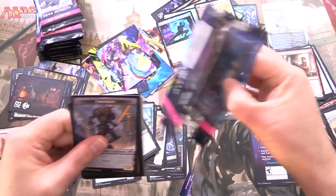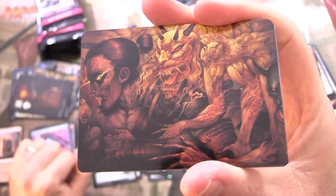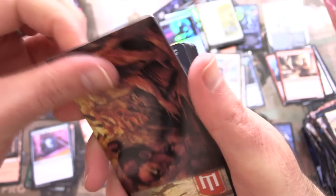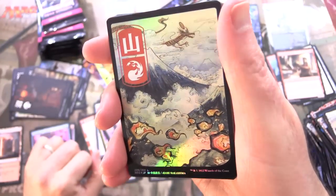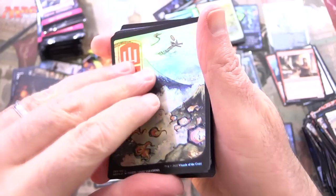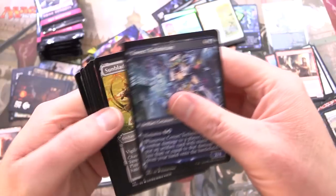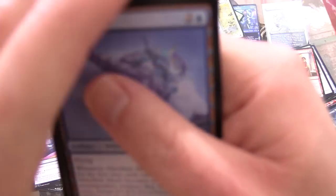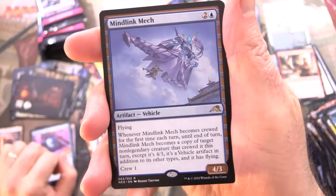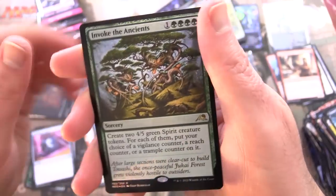Next pack — we are two thirds of the way through. This is a little disturbing — Gift of Wrath. And fantastic, look at this foil — I swear I've got to collect all of these, they're just so good. Skipping ahead to the rare: Mind Link Mech. So we do have some mechs. Foil Invoke the Ancients. And a Construct token.